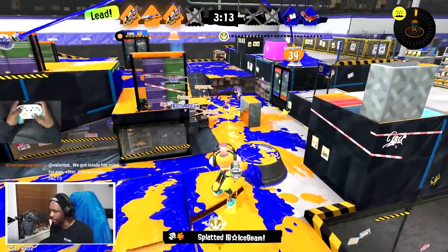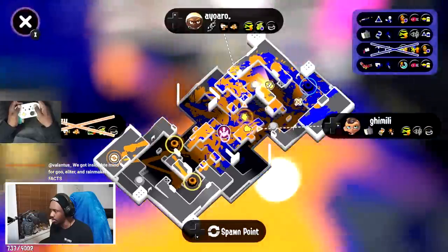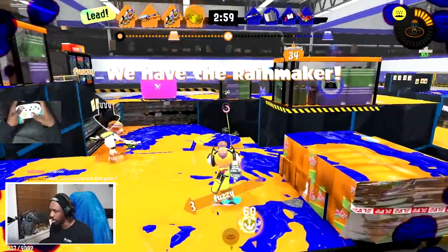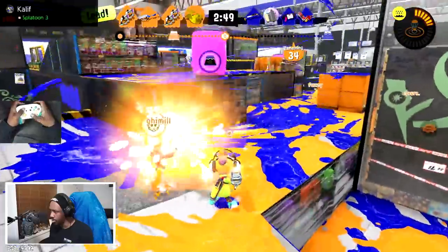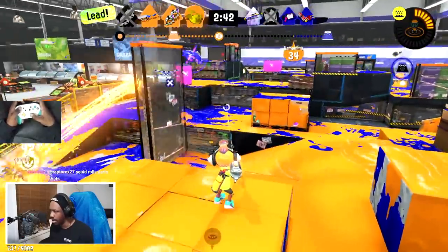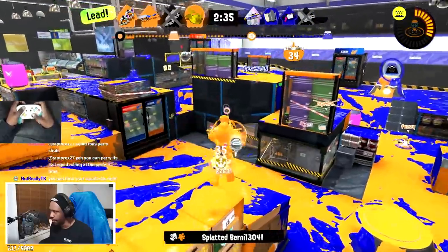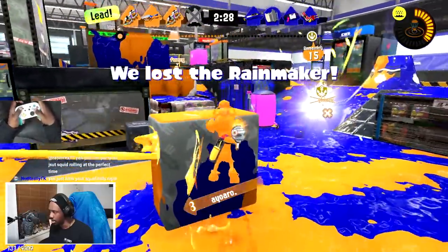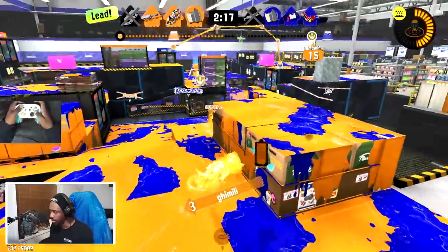Got one with the wavebreaker. I barely missed that guy — barely missed the Hydra again but I feel like I can just run and grab. The rainmaker's back in the middle — I did not take notice of that, unfortunate. Hydra's on the top there, one guy going below, and they've thrown a Booyah Bomb. I'm gonna go back on this platform because I don't have any really good angles. The last two guys are on left — this is gonna be super risky but I'm gonna sit right here. The charger is watching me though — I gotta back up.